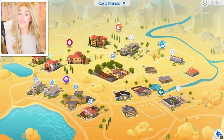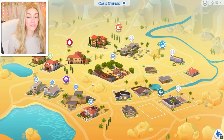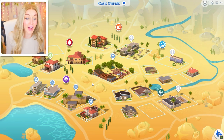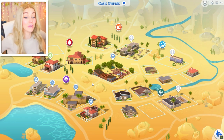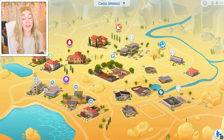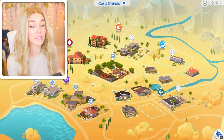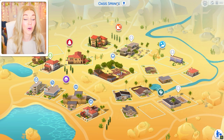Hello, welcome back to another one of my Sims 4 makeovers where we make over the default families with my huge wealth of CC and my own personal CC style. I'm not saying this is the best way to make them over — it's just my own personal preferences. Today we are starting on Oasis Springs. We've done everybody in Willow Creek, so now we're moving into Oasis Springs.